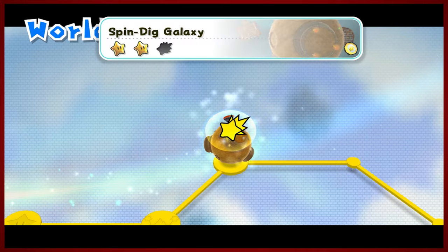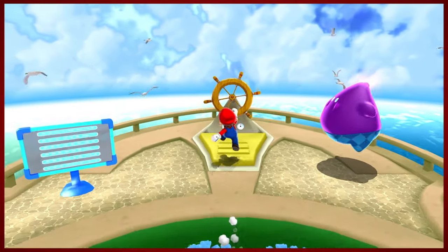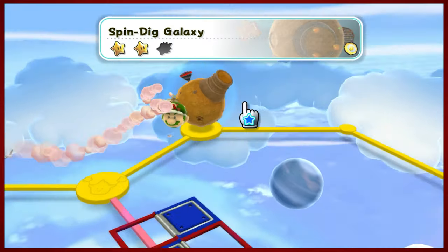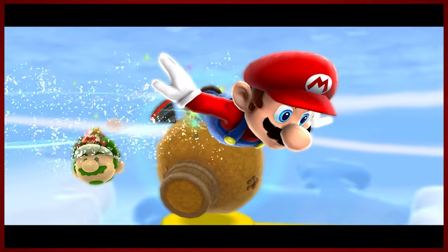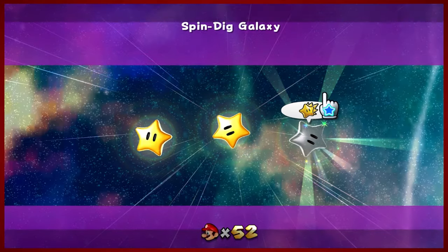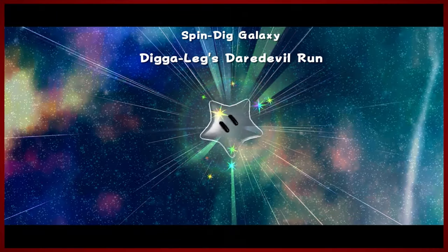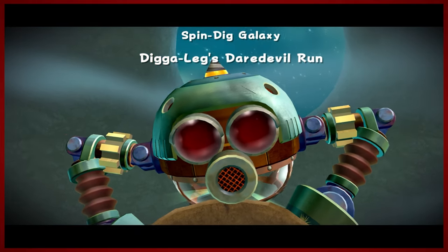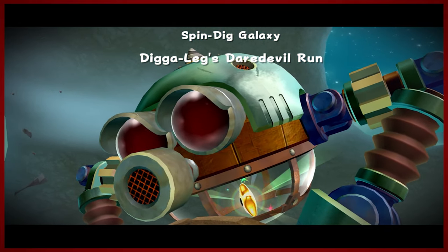I think this is when the game just starts to throw prankster comets at you left and right, really drilling down into getting these done. So we'll take on that prankster comet and call this episode a day — this might be a shorter one. So this is Dig-a-Leg's Daredevil Run, which means — same as Mario Galaxy 1 — it's a one HP run. You got one shot at it, but thankfully they throw you right into the fight.